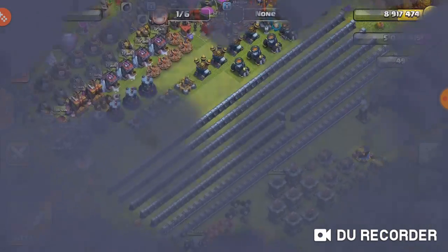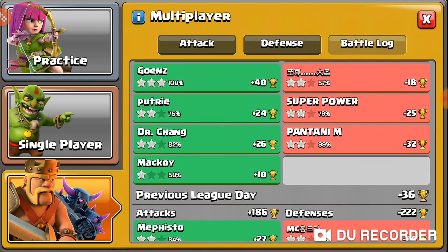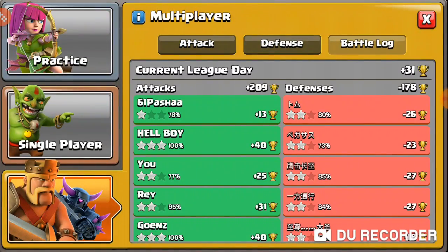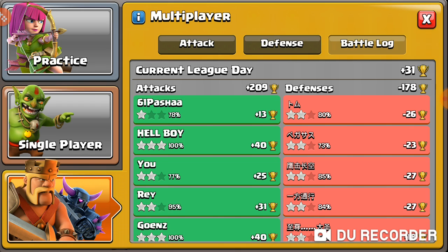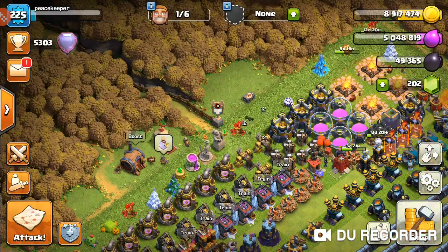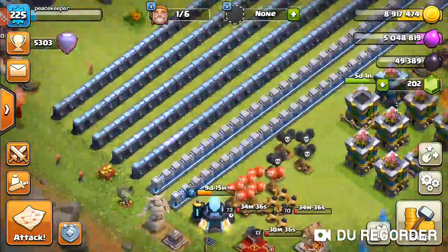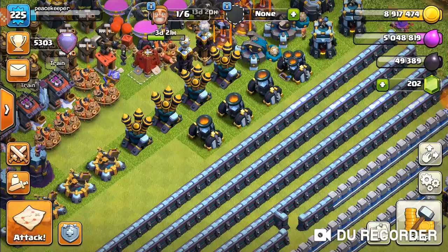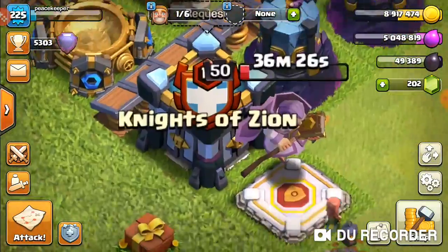That was a very very bad raid but you're going to have to take it, you can't do anything about it. Missing the zap spells hurt this raid. I got two one-stars, so hopefully I don't get tripled at the end. With plus 31 we'll probably go a little lower — 209 there. If those two one-stars were two-stars or triples it would have been really better for me. Hope you guys enjoyed the video — hit the like button, don't forget to subscribe, hit the notification bell to not miss any Clash of Clans content. Hope you guys have an awesome day. I'm Peacekeeper, and I'm out.